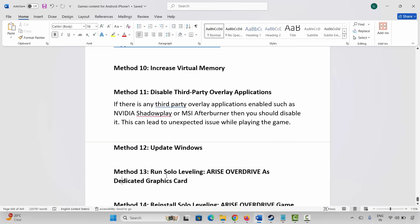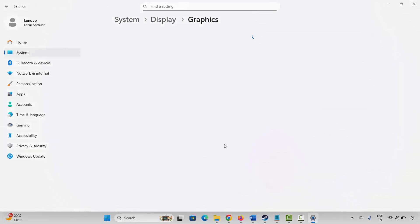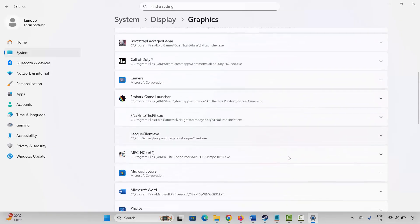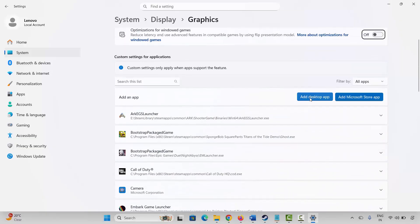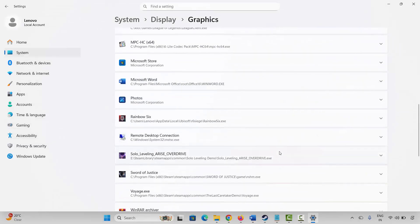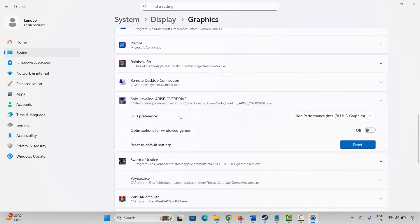The next method is to run the game on a dedicated graphics card. Go to Windows search, search for Graphics Settings. Add your game to the list by clicking Add a Desktop App, go to the game folder, select the application, and add it. After adding, scroll down, click the arrow icon, and under GPU Preference select High Performance. Then launch the game and check.